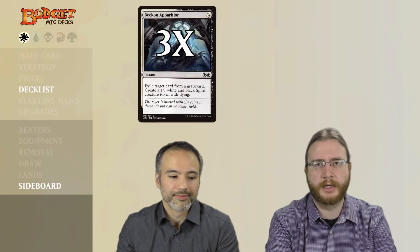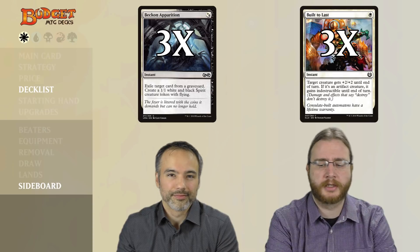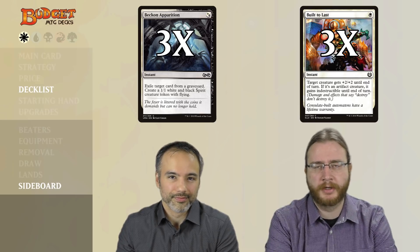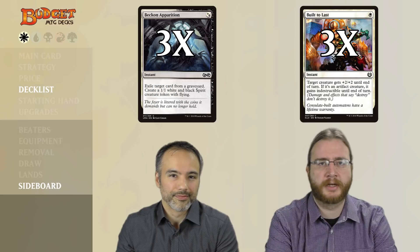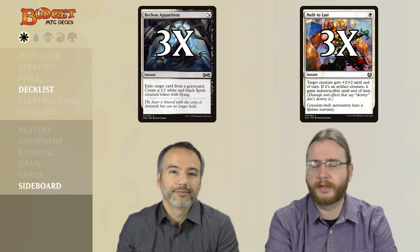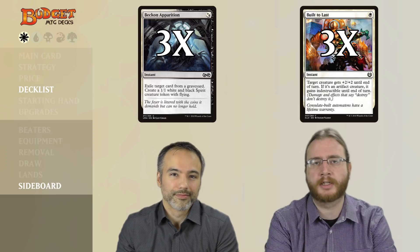Now let's take a look at the sideboard cards. We've got three copies of Beckon Apparition and three copies of Built to Last. Beckon Apparition is an instant spell for a single white mana that exiles a single card from a graveyard and gives us a 1/1 white and black spirit token with flying. Built to Last gives a creature plus two plus two until end of turn, and if it's an artifact creature, it also gives indestructible until end of turn. Beckon Apparition handles flashback cards and cards that need to be dealt with before the opponent can recur them, with a nice bonus of giving us a creature to chump block with, or even equip because it has evasion. Built to Last is a nice buff spell that also makes our eight artifact creatures indestructible.